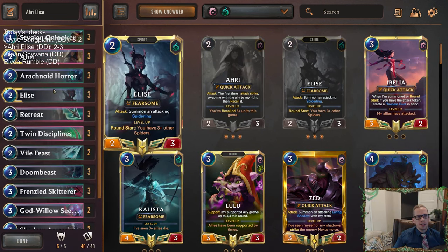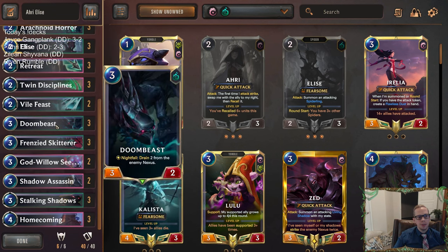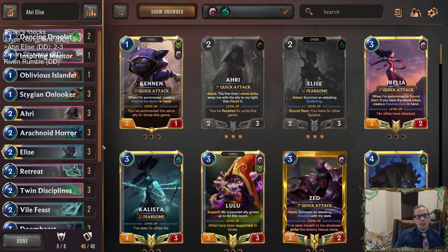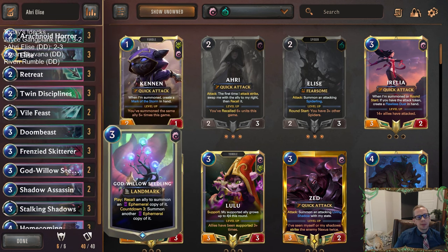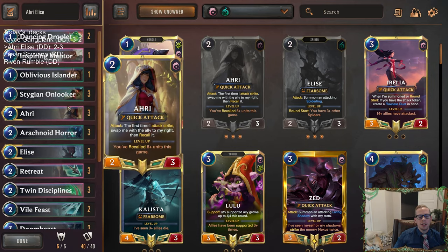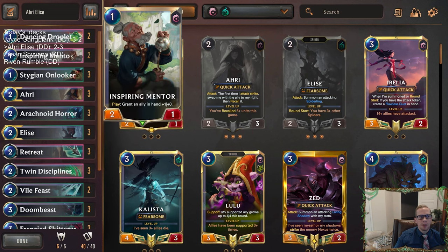I think getting some good early attackers, then Fearsome and Elusive and Doombeast — it actually worked out fairly well. And we finally drew Skitter that last game, and the Skitters were pretty awesome. So that's going to be it for Ahri Elise. Out of the list, the Oblivious Islander I wasn't very impressed with — the theory is cool, making it cost less, you can go wide faster, and Ahri just picks it up anyway. But you really rely on Ahri picking it up and everything working out. I would recommend just playing another Inspiring Mentor — I liked how Inspiring Mentor looked, turning Ahri and Elise into three-threes. I liked the Onlookers with the Fearsome, and obviously Droplet with the Elusive was pretty good too. But just get rid of that, get two Inspiring Mentors.